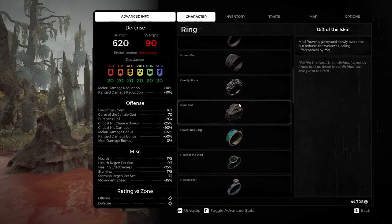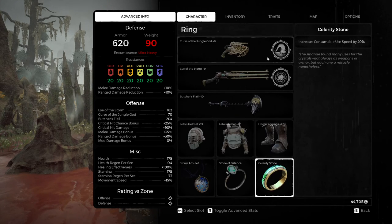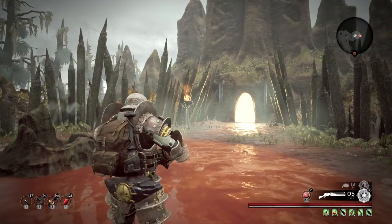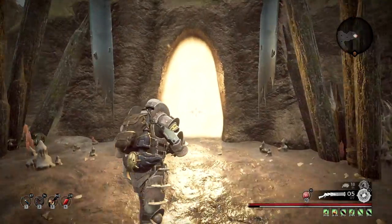Instead of the Gift of Ishkal, I actually use the Celerity Stone for once, because this is a very hard boss. As you can see, I have all the buffs — well, almost all of them.